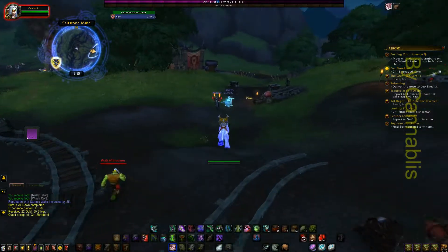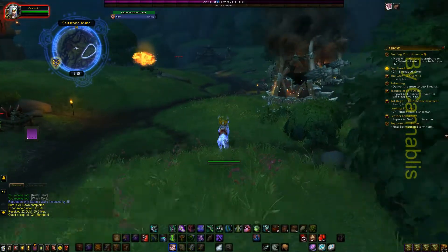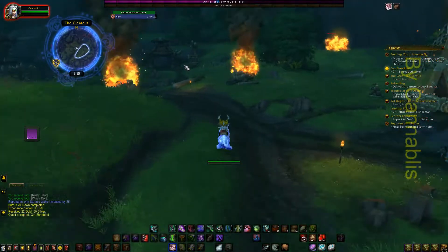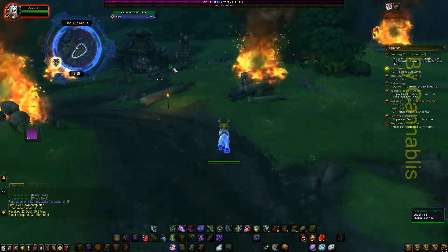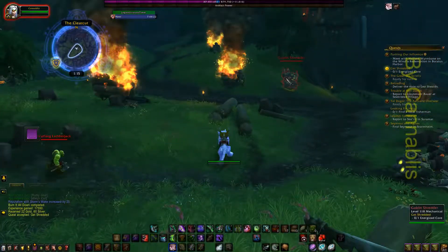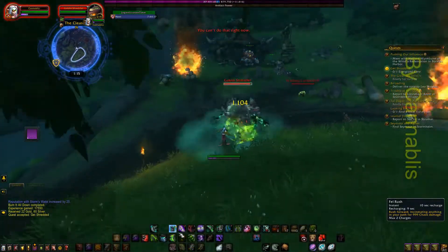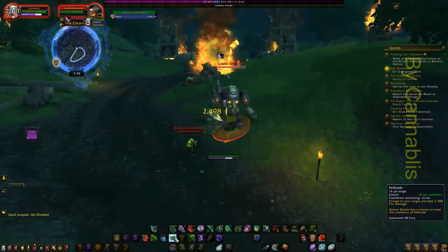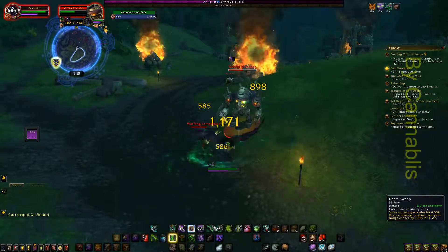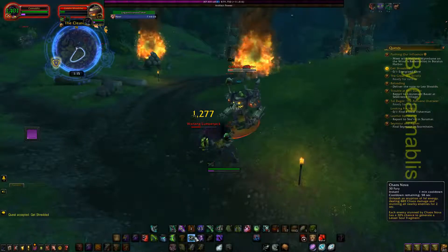Okay, get shredded, let's do this. We've got to go to this area up ahead. This is where you do the old three quests and you're going to be turning it in right here. There she is, Felicia. And what we've got to do right now is destroy these Goblin Shredders. They'll drop after you kill like four or five of them — they'll drop the part that you need, the Energize Core.